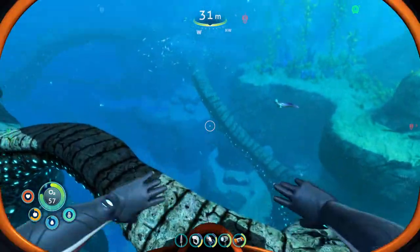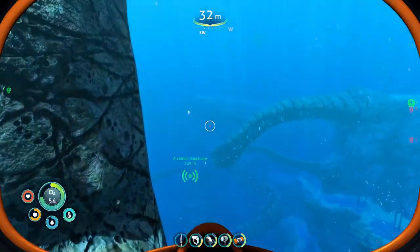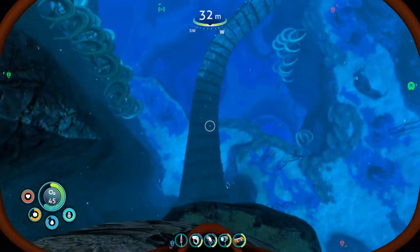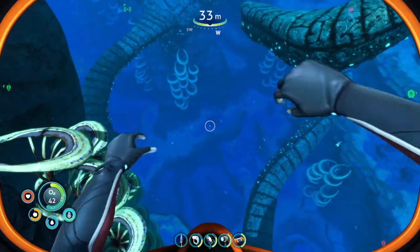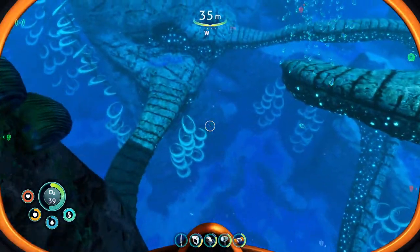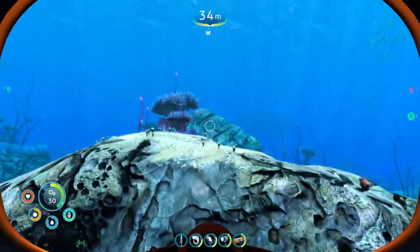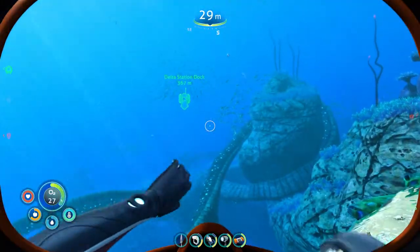Look at that sea monkey. Look at that down there — that looks kind of neat. I wonder why I went around. What is that? Oh wait, I think I already scanned those. I think I know what those are — I think those are some form of ray. I'm not sure, I don't remember what the name was. It was a something ray.